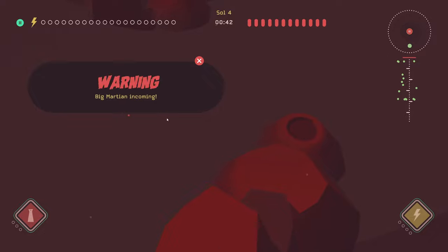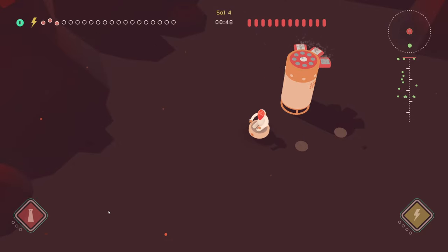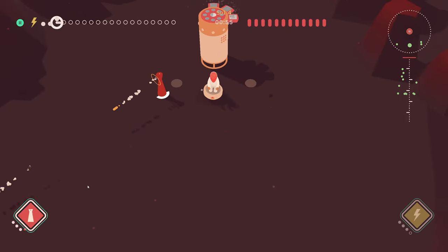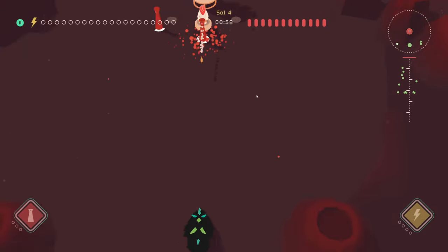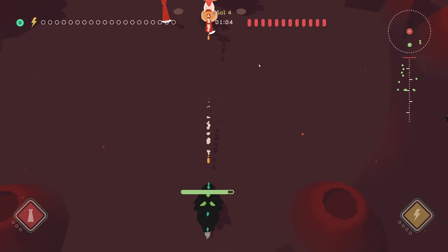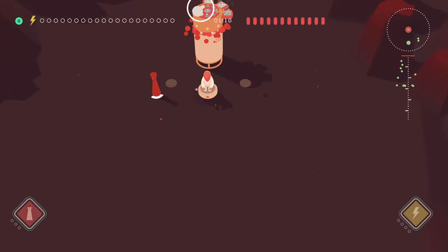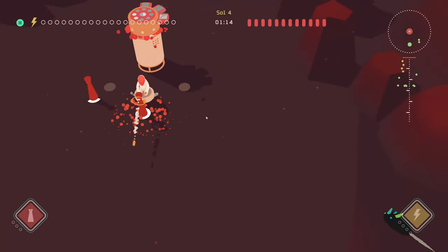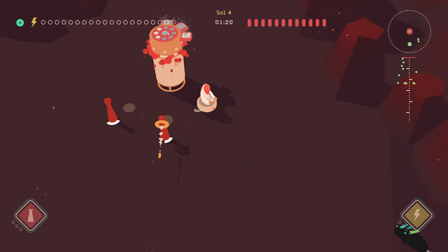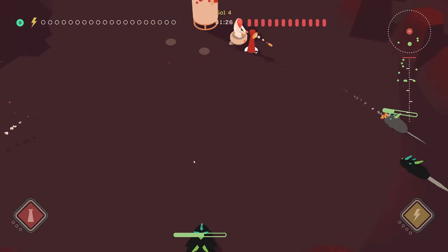Where is he? Big martian incoming — let's just put this down. He's gonna be coming from the middle — that's okay, we're ready for him. Oh my god, that guy is very strong! We're going to have to make another turret ASAP. Come on, I need power — build another turret, we're going to need it. At least that guy is moving pretty slowly. Maybe we have to clear these other guys out first since they're moving faster.